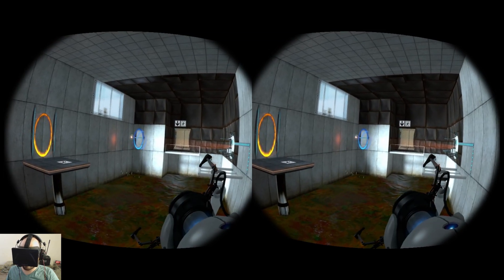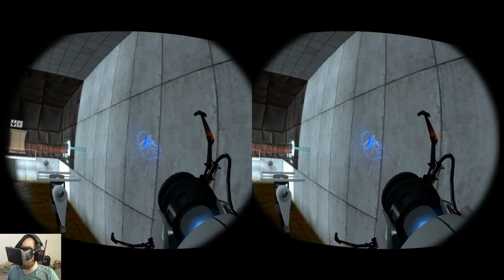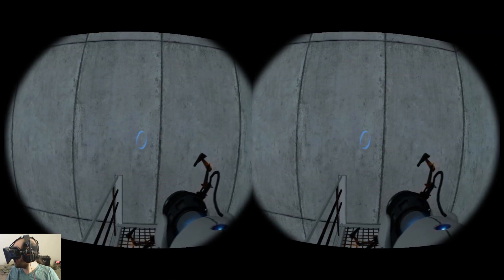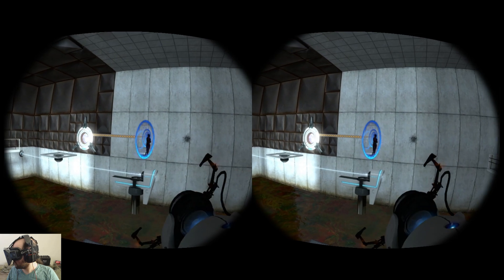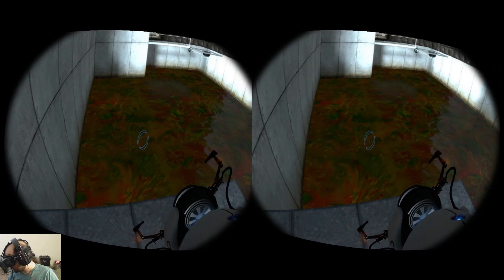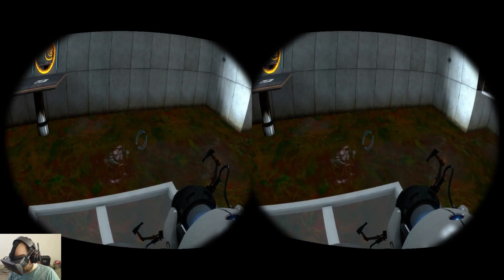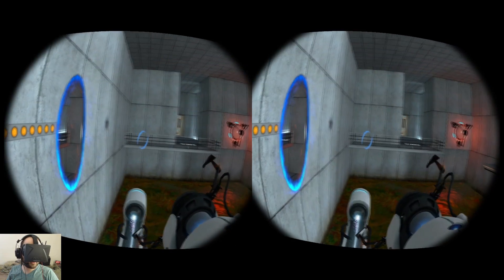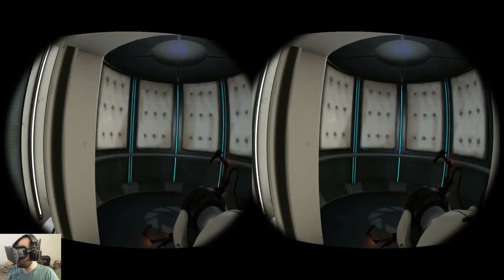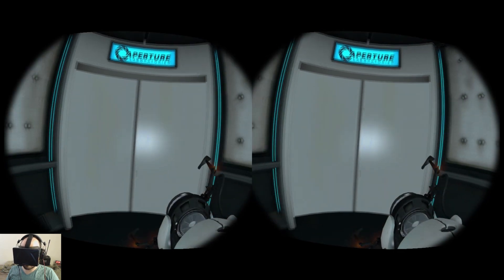Now let's try not to die this time. Let's try to actually shoot in the right place - that would be helpful. There we go, now we gotta get over there. To the unstationary scaffold. Very impressive. Please note that any appearance of danger is merely a device to enhance your testing experience. Of course - as you can see, I was in no danger of death from the multiple times that I died.